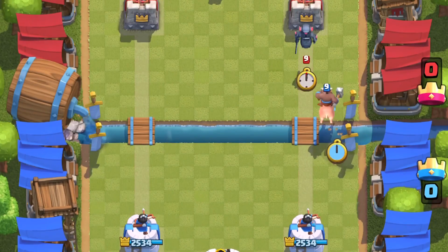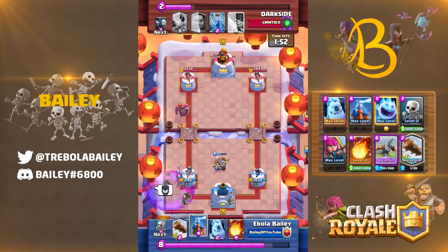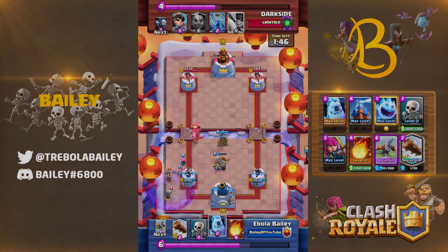If they're running Mini P.E.K.K.A, you don't have to remember all 8 cards to know what they're likely going to play against your Hog Rider. The easiest way to know your opponent's 8 cards is if they're playing a meta deck where you have already remembered their exact list before the game.